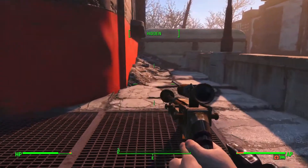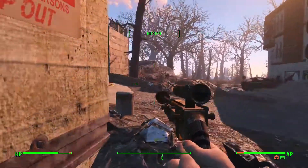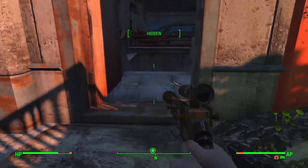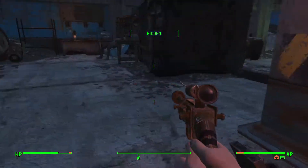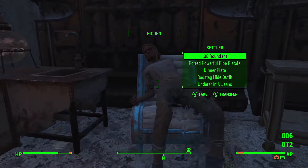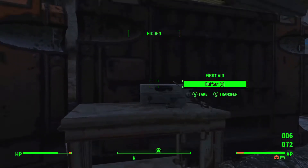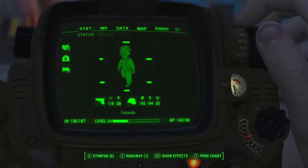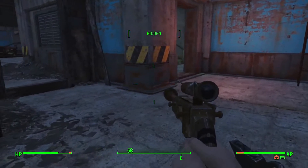Just loop around to the basement — the old parking garage. There is a bed down here if you want to save, and a chem station where you can do a little bit of crafting. Looks like a settler tried to make a go of it down here but couldn't quite handle it. I'm thinking I might want to do some inventory management, but checking — we're not even remotely close to weight capacity. We will roll with what we've got.